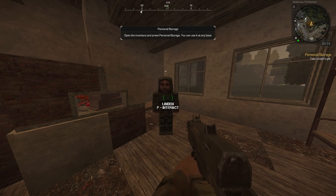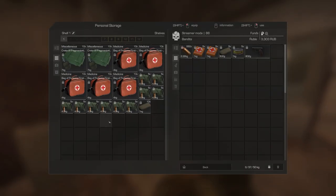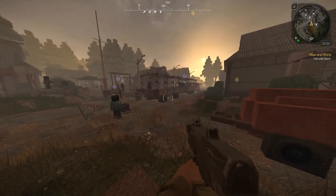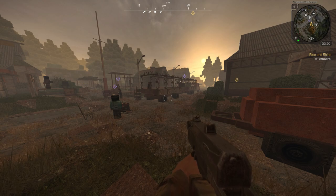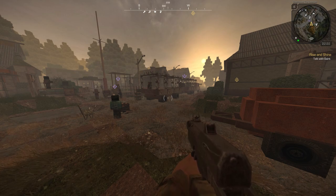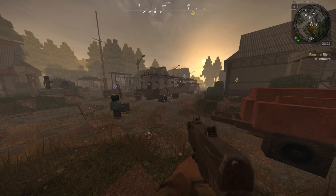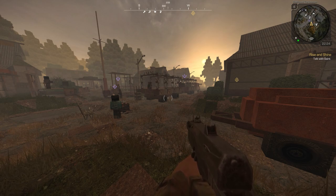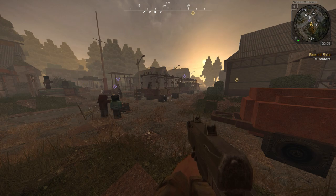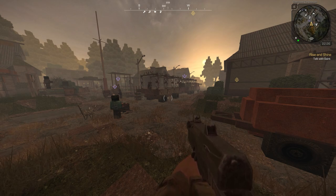After you speak with Linden again, it's going to prompt you to open your inventory and press personal storage. This is basically your stash, and anything you put in here you will not lose it - you can access it in all the different safe zones. Now you get all these side quests and the main quests. I genuinely think everyone should do the side quests - I think it's a lot more complete experience and more entertaining. You can rush the main quest - it will give you end game gear that you can use to farm end game zones - but I definitely recommend doing the side quests.